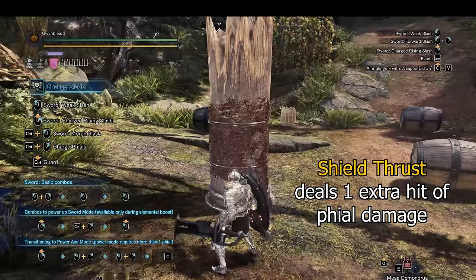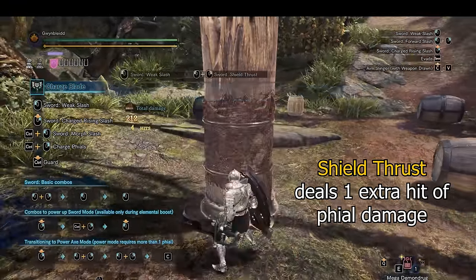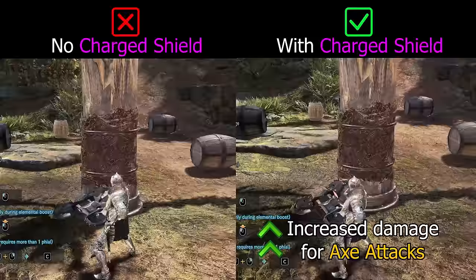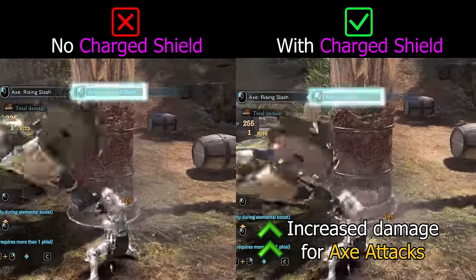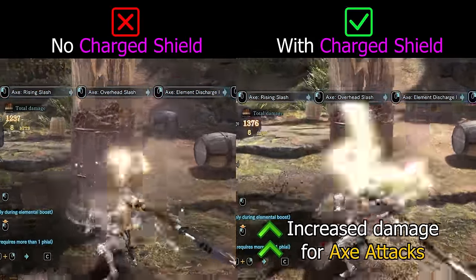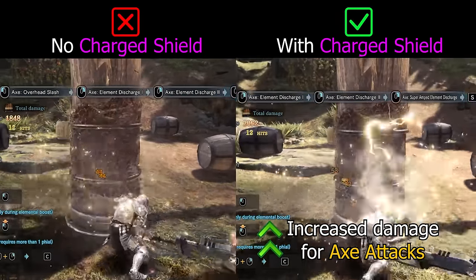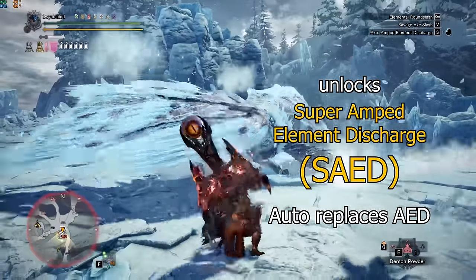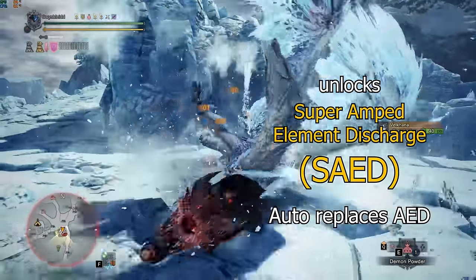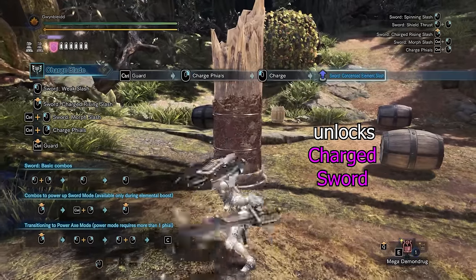Thirdly, using the shield thrust with a charged shield will do one extra hit that deals phial damage, but this move no longer contributes to phial build up. Fourthly, charging the shield will increase the damage of all your axe attacks, including phial damage from those attacks. Lastly, charging your shield also unlocks two new abilities: the SAED, and the ability to charge your sword.